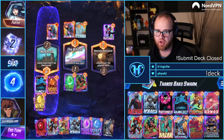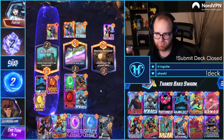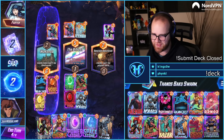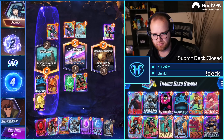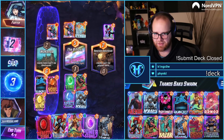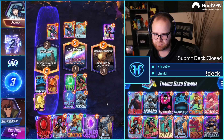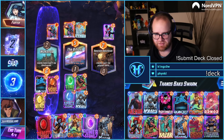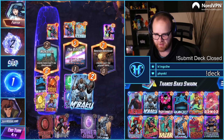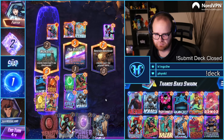Actually, I want to Reality Stone M'Baku because I want to get rid of the Bifrost — we said that, right? Do I still want to get rid of the Bifrost? Maybe I want to let these slide and then move Lockjaw over and power it up. I also think I want to Okoye, Space Stone, M'Baku.